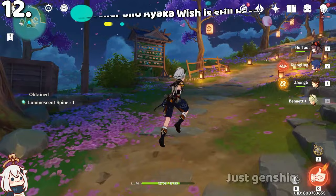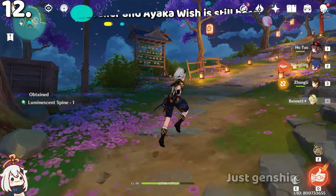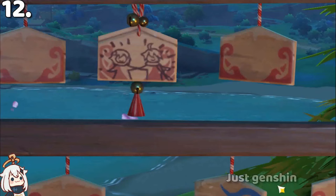After completing Ayaka's story quest, these wooden wishes will be permanently placed there. You can see Traveler's wooden wish and Ayaka's wooden wish.